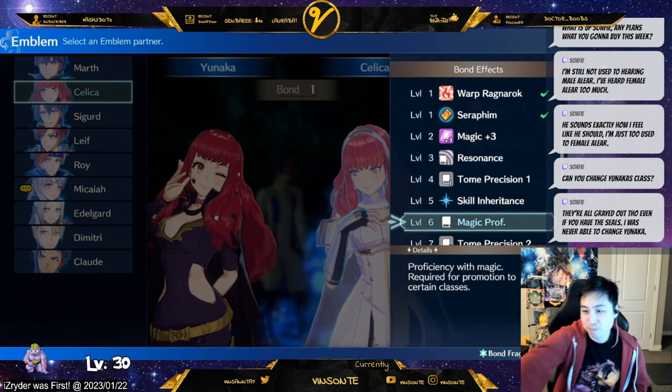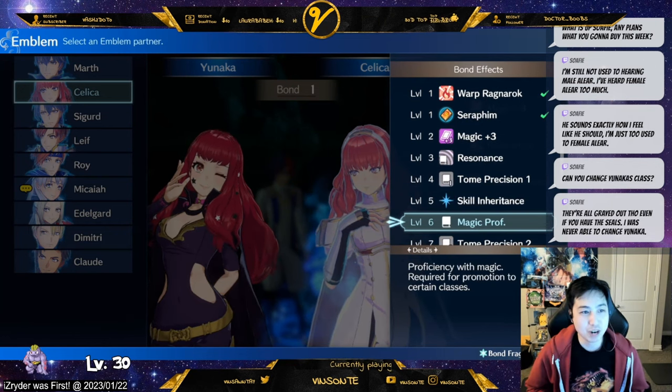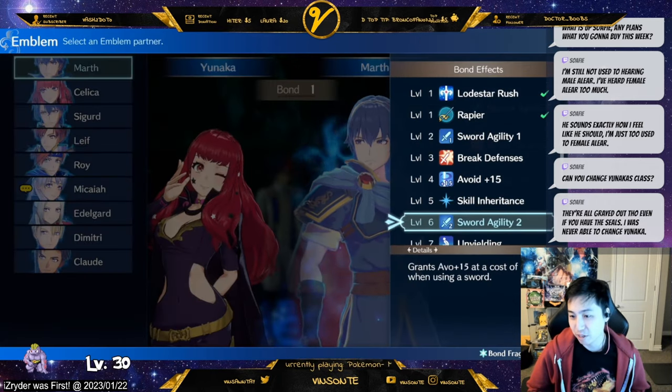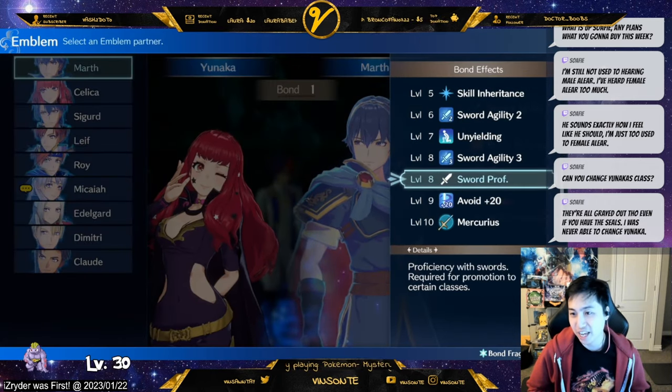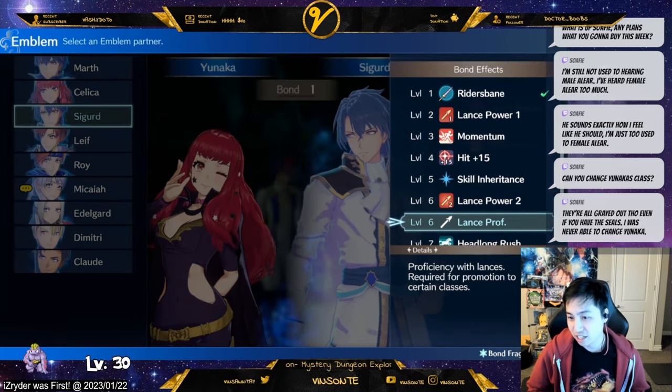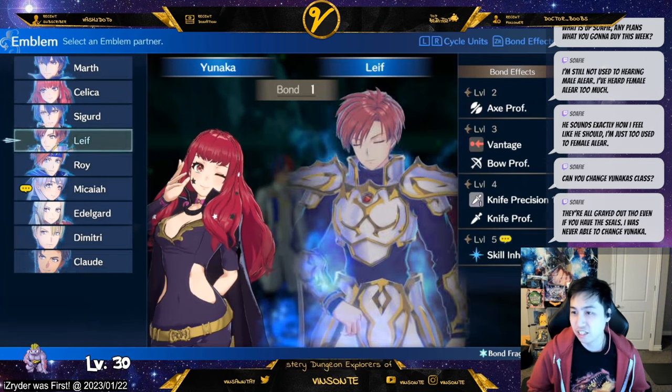Since I want to make her into a mage, I need magic proficiency, which is level 6 bond with Celica. Obviously if you want to do sword, you can probably see sword proficiency level 8 here. Sigurd is level 6.